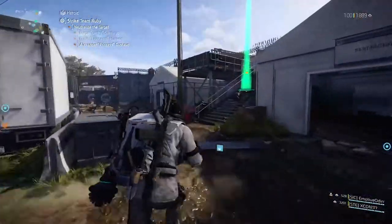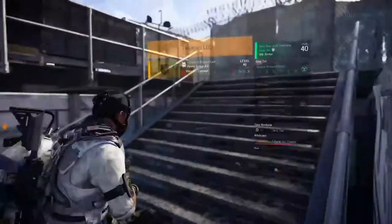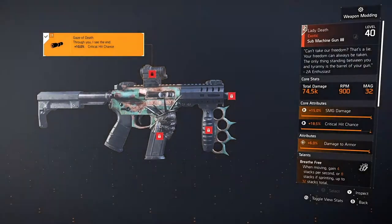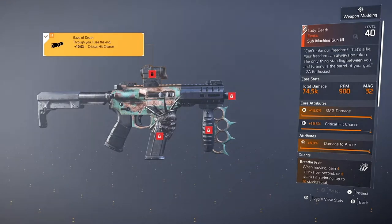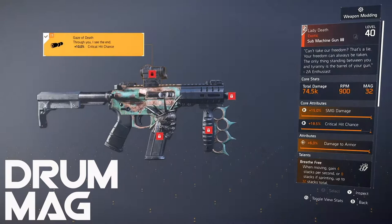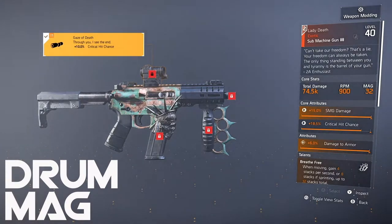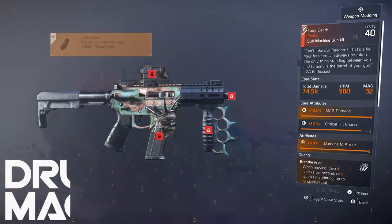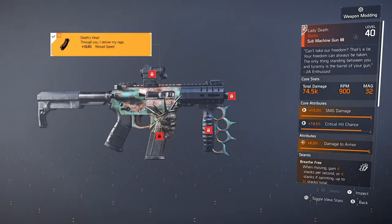Starting with the one that started this idea, we unpack the Lady Death. I've said time and time again, the magazine size is a big opportunity with this SMG. With this in mind, maybe the exotic mod could be a drum magazine with plus 20 rounds. Keeping the quest tied to Wony, where we got the gun, we see the quest as completing all Wony missions in New York and control points flawlessly.